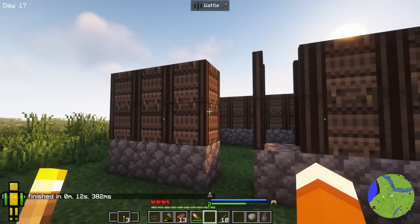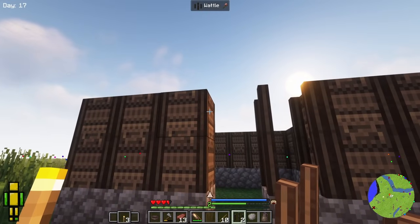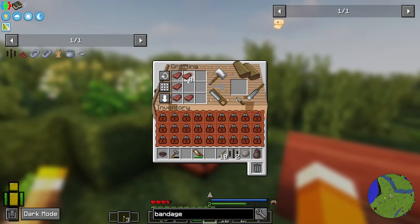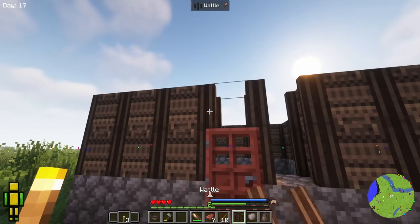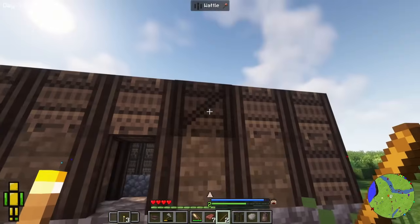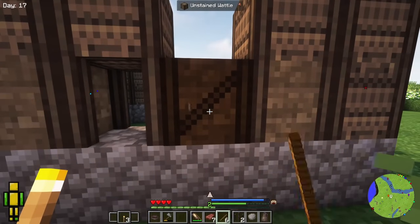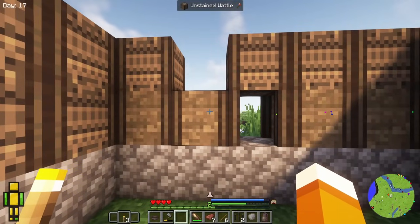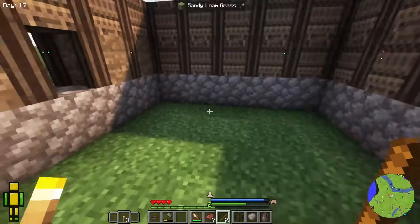We cannot place wattle over an open space, so we need to place something there instead. I'm going to place a door on the bottom — we need six lumber for that, and that gives us two doors. Now wattle can go on top of the door. These wattle blocks without the daub applied to them — if you break them, it drops the wattle and the sticks. But if you break one of the unstained wattle, it drops the whole thing as one block. So you turn it into wattle, apply the daub to it, and then you can move stuff around without worrying too much about it.